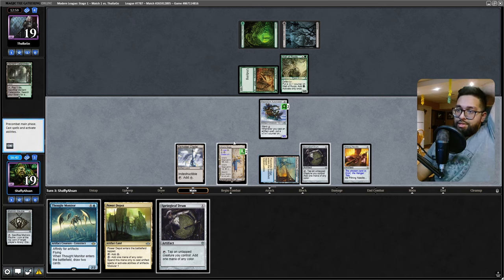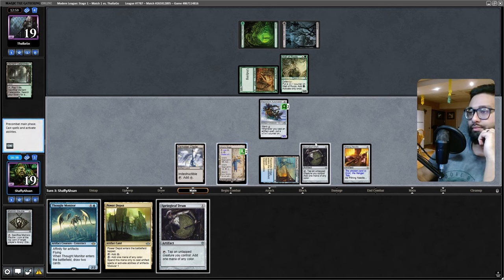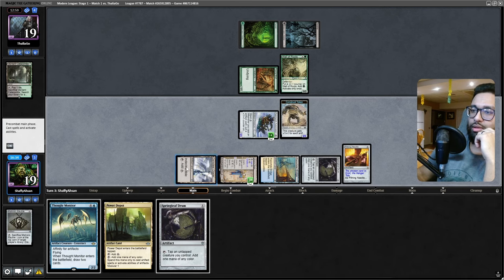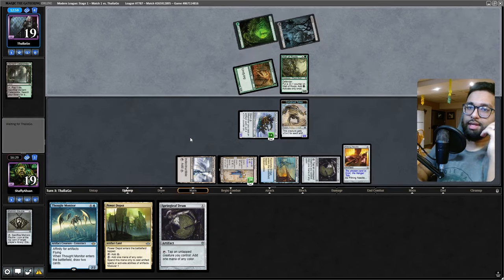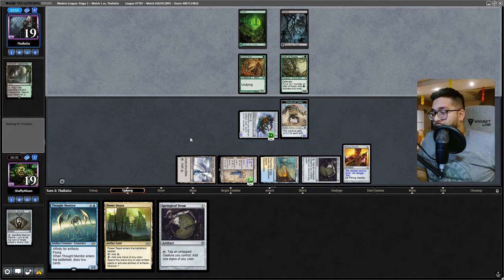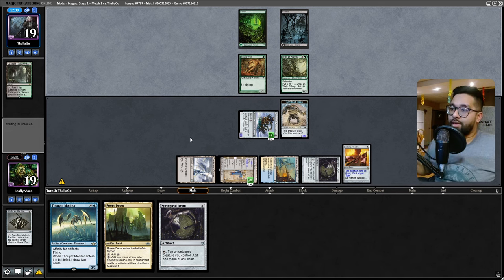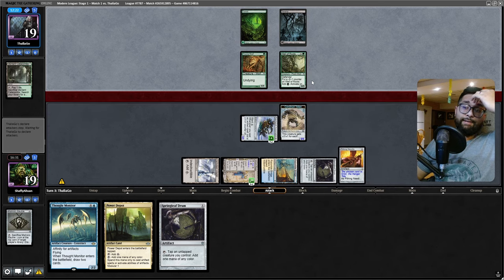Is tapping out even worth it? Just creating my artifact count - that's probably better. I have a threat this way. Saga doesn't get Portable Hole - it's got to specifically have a one-drop and then I could tutor for Shadowspear. Put it on the Patchwork Automaton, start casting stuff. I could use the construct token to create another token - going tall is probably pretty good against a deck that just wants to put -1/-1 counters on everything, then just start swinging in that way.